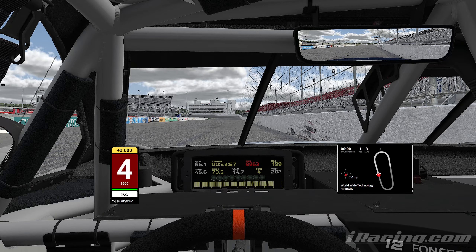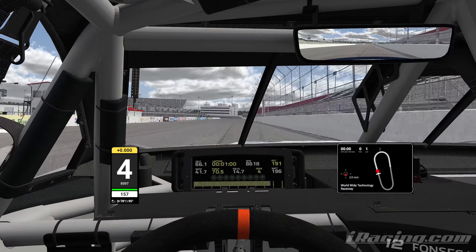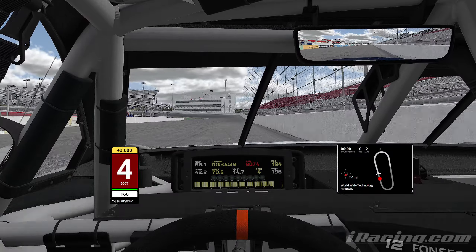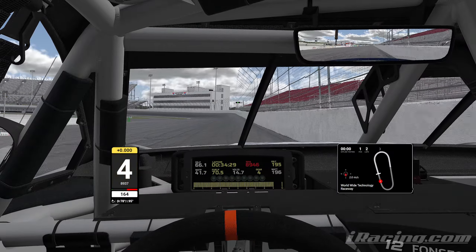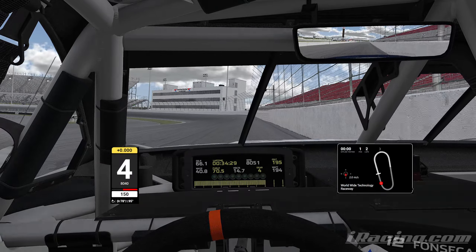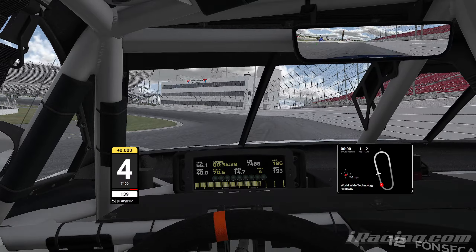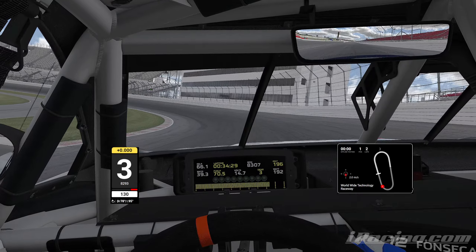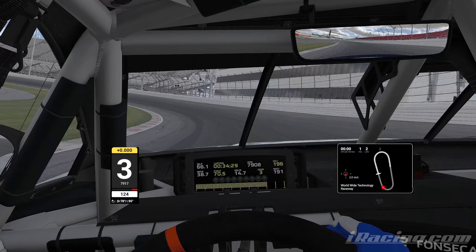All right, there we have it — a 33.6. Remember the track temp kind of plays a role here. Making our way into turn one — we're in fourth gear now. You can shift to fifth but I don't; I just let it hit the limiter. I'm looking at the pit wall on the left and I'm gonna start braking right as that hits the A-pillar. Pretty hard braking, and you kind of want to downshift but you gotta wait on it a little bit because it's a bit away from fourth gear to third. I wait a little bit, then downshift as I'm trail braking into the corner.